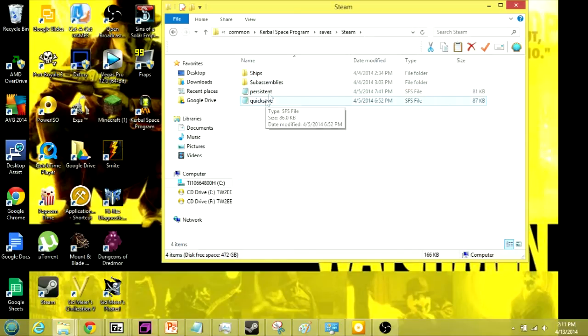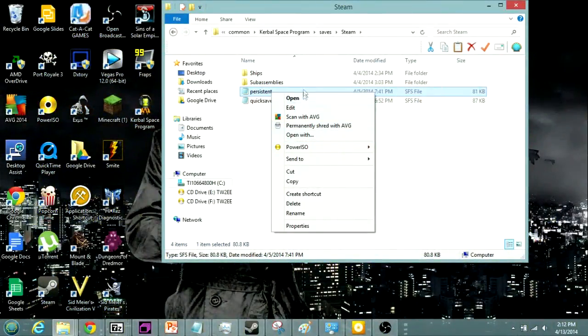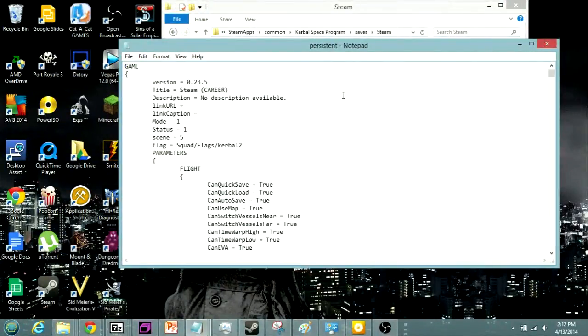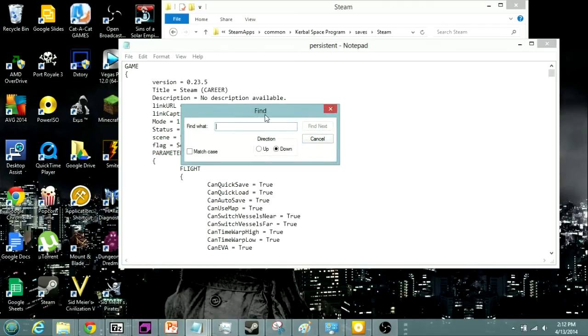If you're wondering what the saves are, they're right here. Go to the one that's named whatever you named it and open it. If you don't have anything set up, just do Open With. If you have something set up for the SFF file, then just do that. Then hit Ctrl+F for the find command.